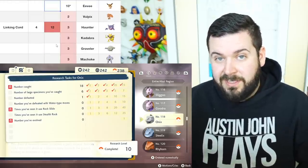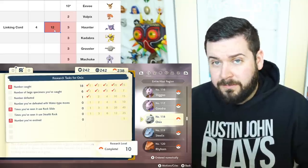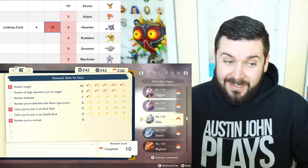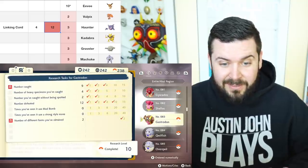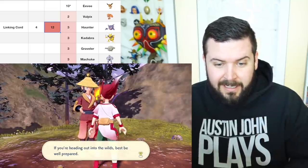The Linking Cord is the most used evolution item in the entire game, requiring 12 in total — assuming you're not going to be trading with anyone and are doing everything on your own. Between all of that it's pretty easy. I've started putting together a little shopping list of Pokémon to go catch.